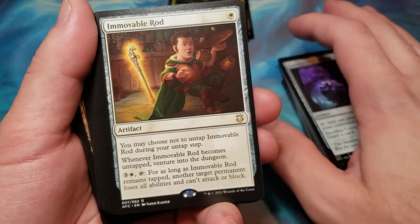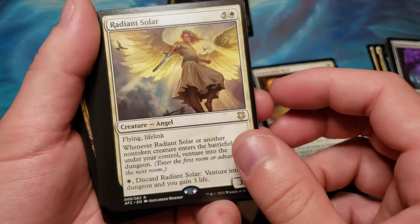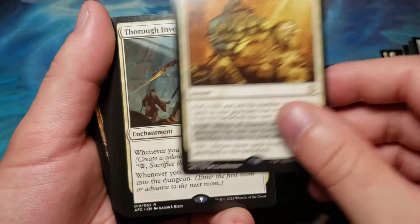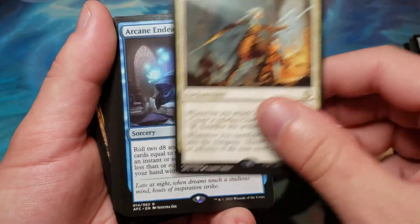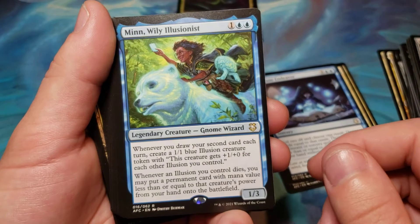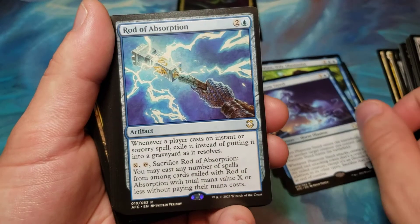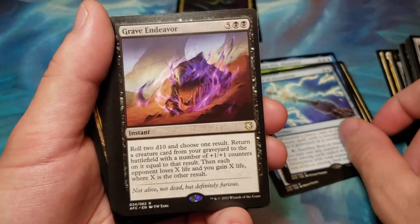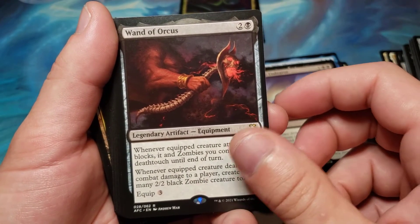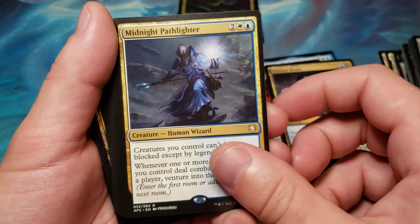I got Immovable Rod. Radiant Solar. Revivify. Thorough Investigation. Arcane Endeavor. Min Wiley Illusionist. Phantom Steed. Rod of Absorption. Grave Endeavor. Wand of Orcus. Extract Brain. Midnight Pathlighter.